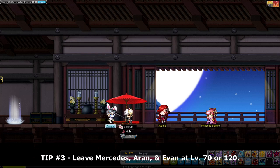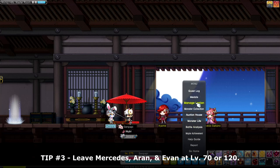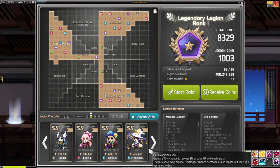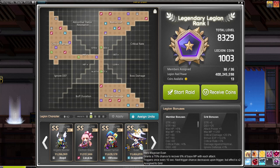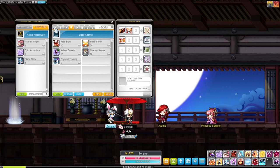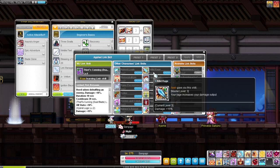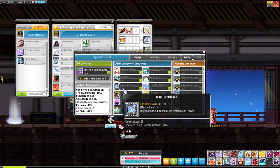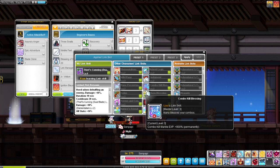Tip three: for Mercedes, Aran, and Evan, level them to at least 70 if you're lazy, or 120 if you want to grind a bit more, because link skills upgrade at levels 70, 120, and 210. Getting to 210 is a big jump, but recent events have free leveling past level 200, so don't stress about hitting level three on these characters.